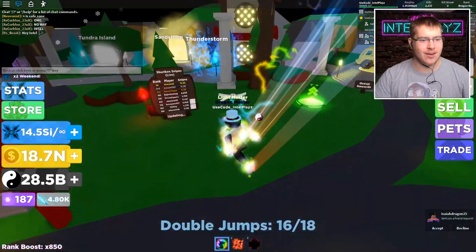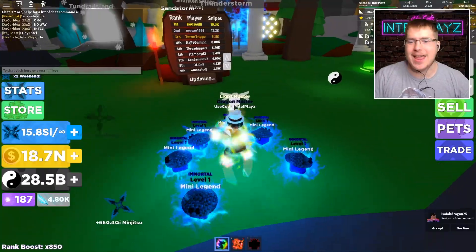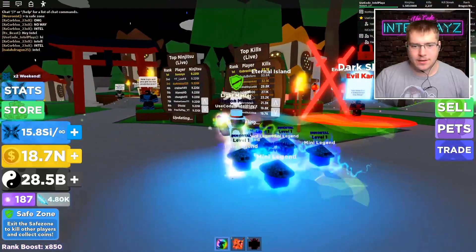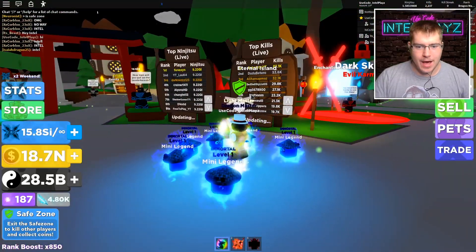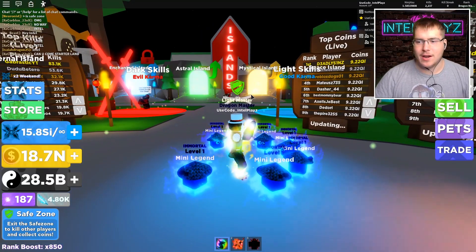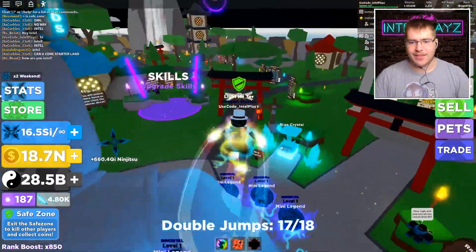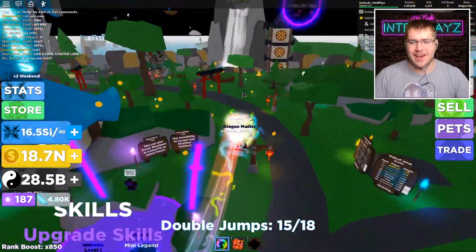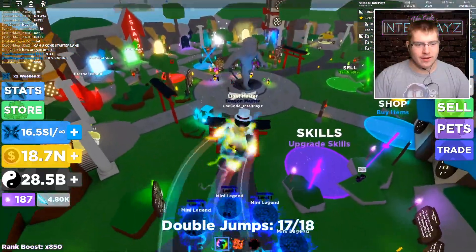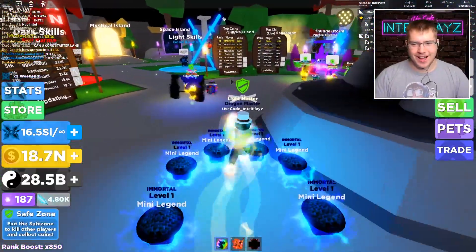No way — Intel! Hey Intel, I'll go ahead and throw a hi in the chat. Hey, how you doing? What's poppin'? Let me check if the leaderboards for coins were ever un-glitched. Top ninjutsu? Nope, not un-glitched. Rip everyone. Top coins? Not un-glitched — 9.22 QI. To think that I can get that in one swing, and that's what the leaderboards stop at.